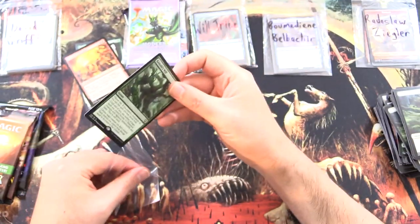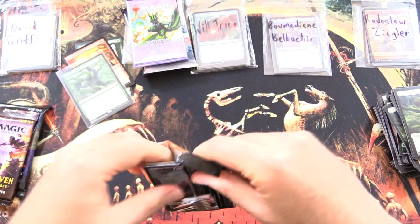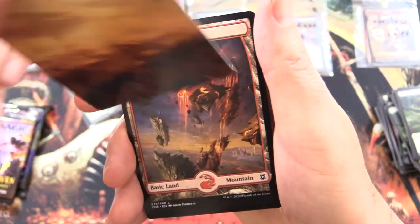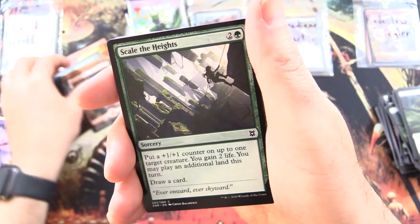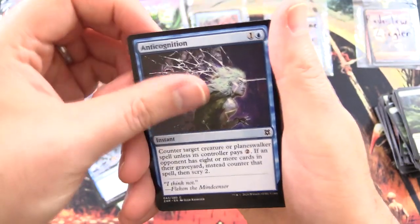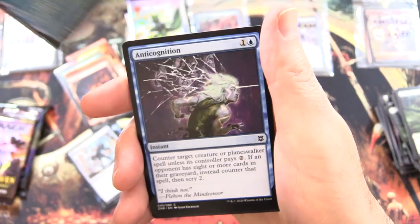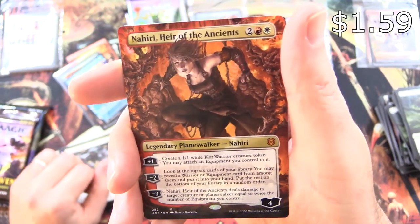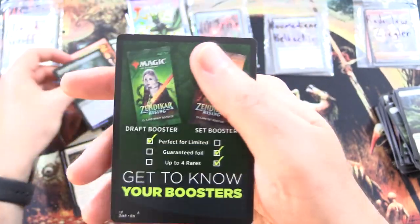Moving on to Zendikar Rising. See if we can get a list pull — it's been a while. And this looks like one of the Expeditions — no, it's just a Plains. Never mind. And a Mountain. Scale the Heights, Mind Drain, Glacial Grasp, Anti-Cognition, Low Mages Domination, Relic Golem, Ruin Crab Showcase — think that's still over a buck, throw it in — another Anti-Cognition, Dauntless Unity, and a Mythic Nahiri, Heir of the Ancients. Fantastic pull. And a Foil Hagwork Constrictor.